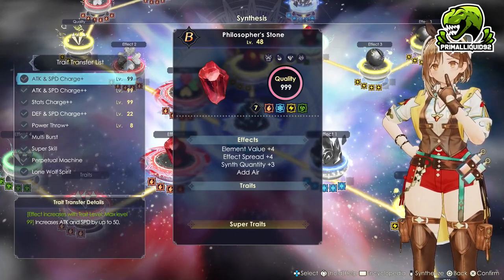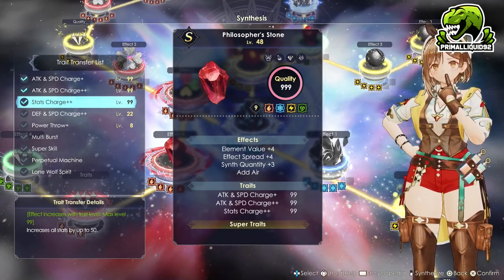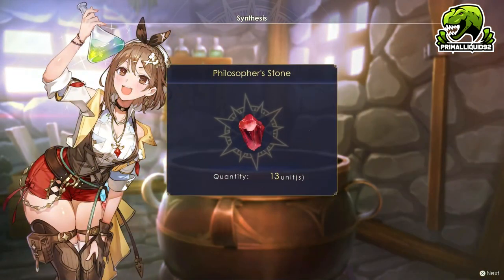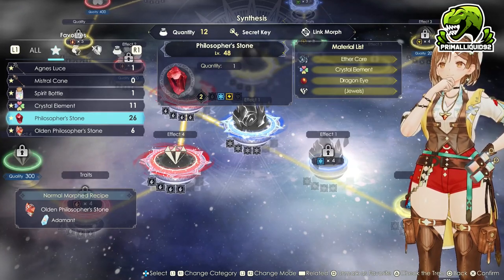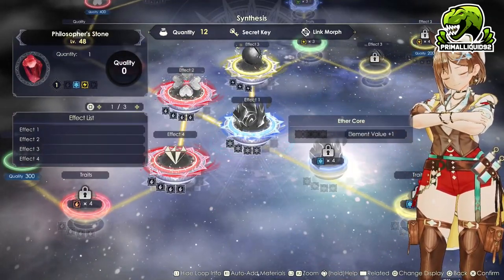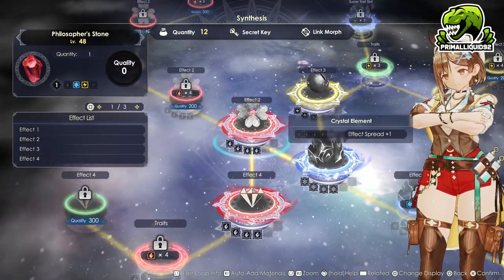Now all we have to do is actually create it and get it up to S rank to get the final set of element value boosts that you acquire upon ranking up. Ideally, you would use a super trait of super concentration, which basically just adds plus five to the element value. Unfortunately, I do not have a gem or an ether core with it. If you want to get an ether core, you can get them from the stone seed. If I had an ether core with the super concentration super trait, I would have used that for the added bonus.